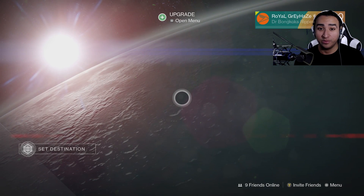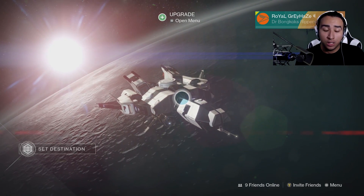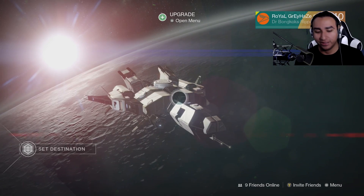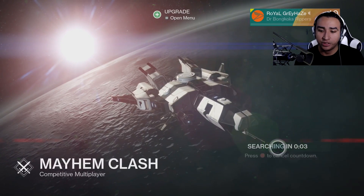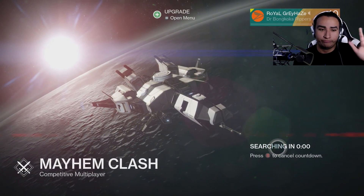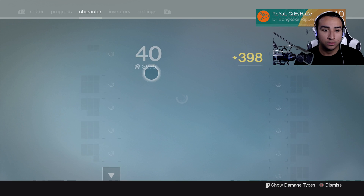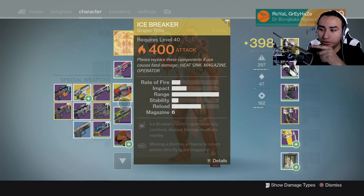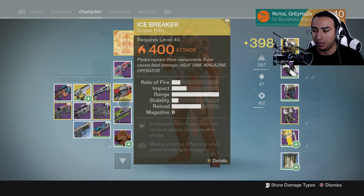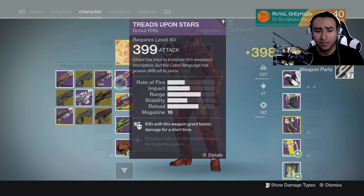What's up guys, testing out the webcam and a bunch of other stuff. This is strictly a test video — I don't really mean to have this out as content, but feedback is always a plus. I'm going into a Mayhem Clash because we're also testing out the new beta, the new meta. I'll be periodically looking in this direction because I have my second screen showing me everything. I should get a second screen identical to the one I'm using — the color quality isn't as good.